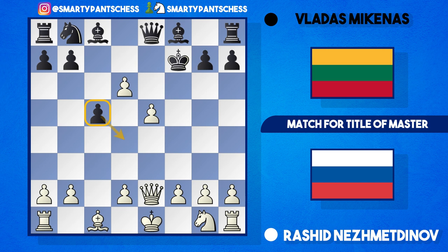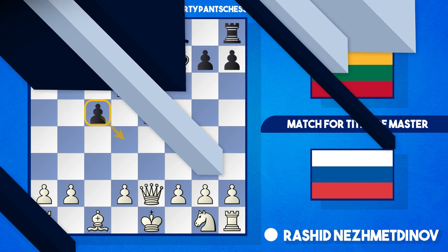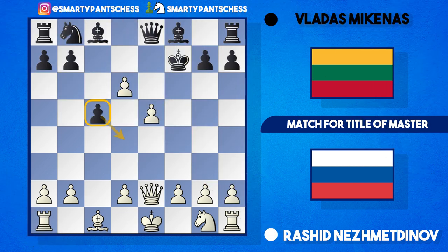Now c5 by black - what black is trying to do is scupper white's chances of playing d4 and supporting the e5 pawn. I think white should play queen to e3 here, attacking the pawn on c5. The best move for black is bishop takes d6, e takes d6, queen takes e3, f takes e3, rook d8, and after b3, rook takes d6 and knight to f3 - white emerges a solid pawn up in the late middlegame. But Nezmetnov played knight to f3 developing, still protecting the e5 pawn, though I think this was a mistake.